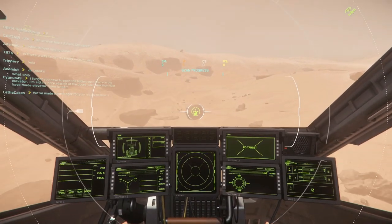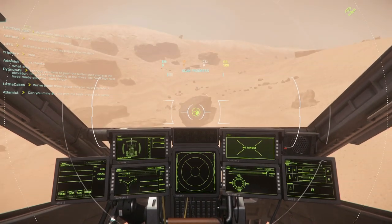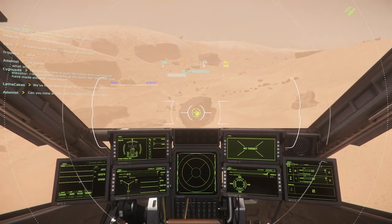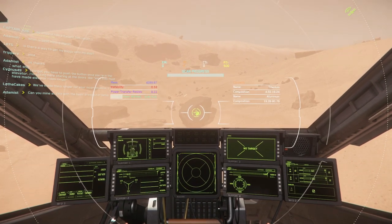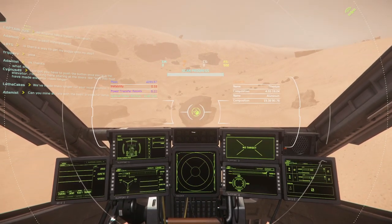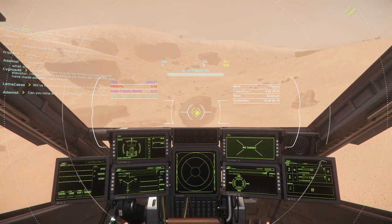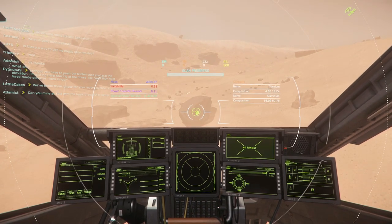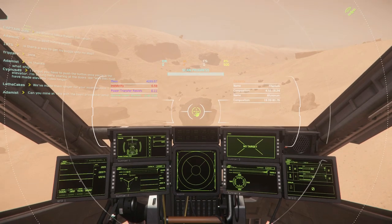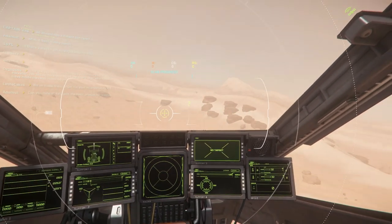Right away, I was able to fly over and realize it was picking up the mineable rocks that you'd normally get with a prospector or a mole. Now, this is a medical ship — it's not a mining ship, I couldn't mine them — but the fact that this scanning could pick up these rocks was huge. This opened up a whole avenue of gameplay for this ship and in conjunction with other ships, and that got me really, really excited.